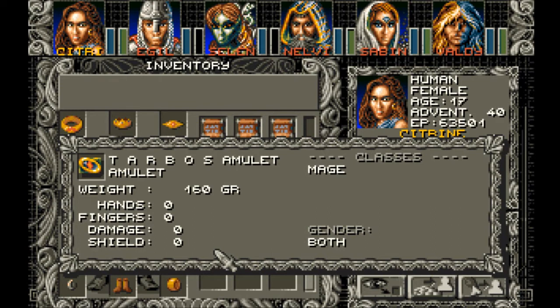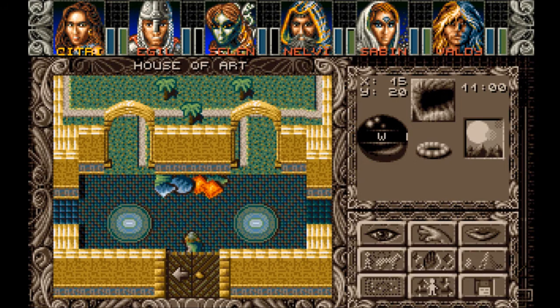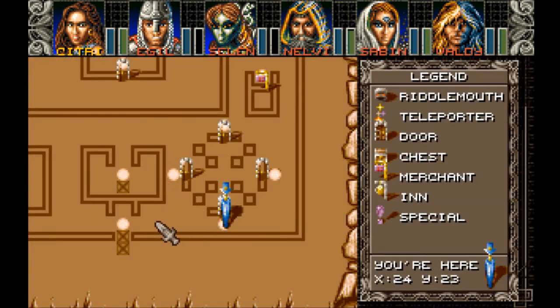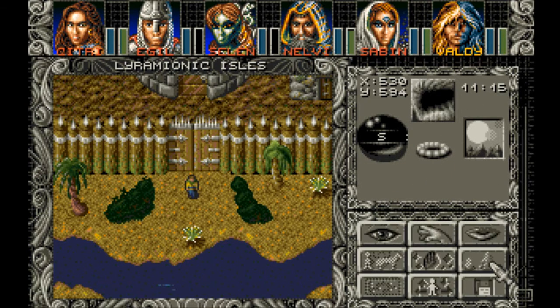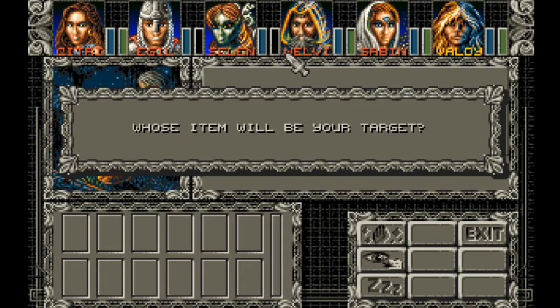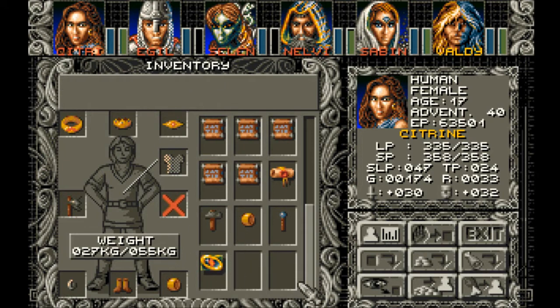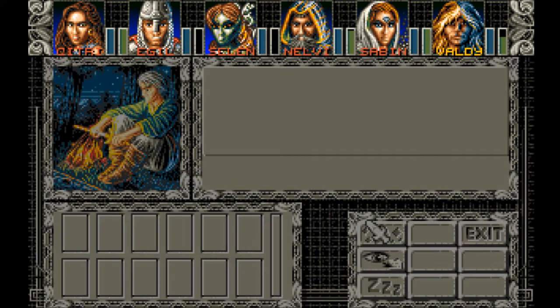Usable by mage. If we go into camp menu — which we can't in town — we'll see... we can identify this, if it is something to be identified. Identification. The item... Dissolve victim. Five charges. Wow. That's amazing.